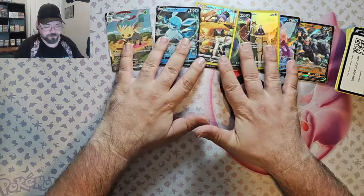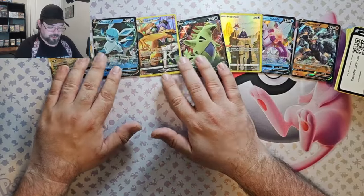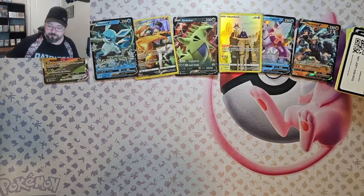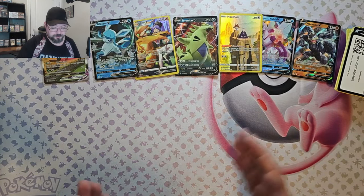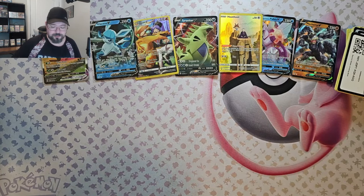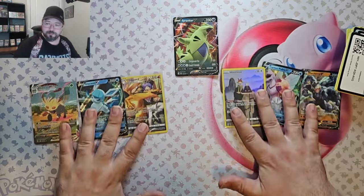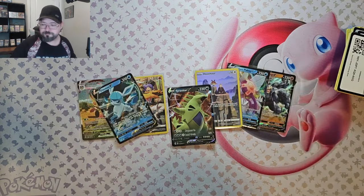Let me know down below which one is your favorite pull out of this. I definitely got to say between the Charizard and the Leafeon. We got seven pulls out of eight packs — have a fantastic day. Like this video for all these great pulls, and subscribe and watch this next video here.